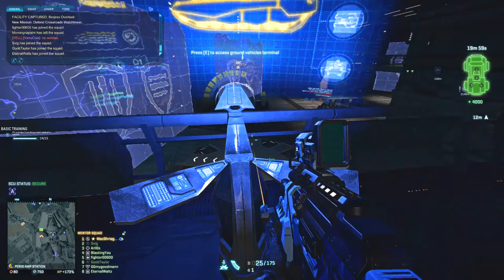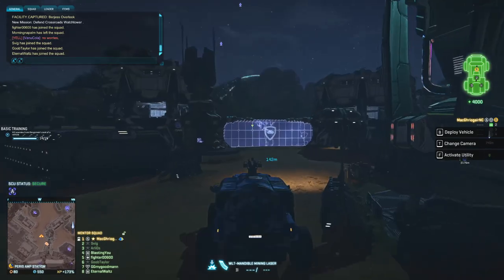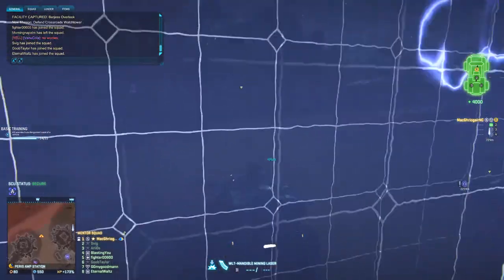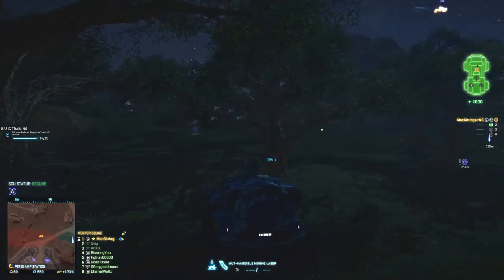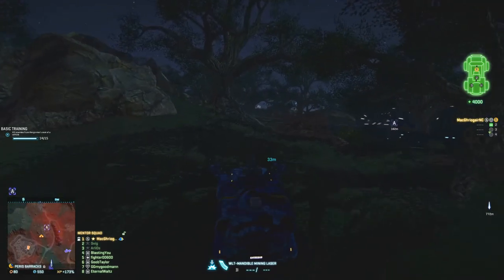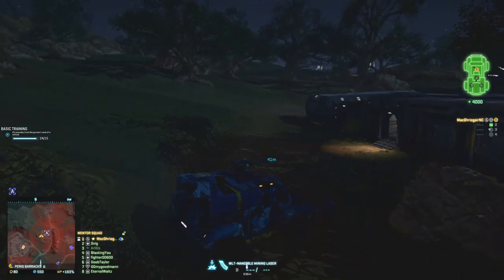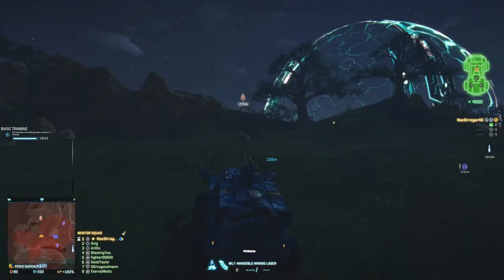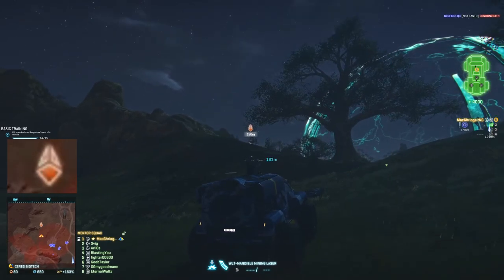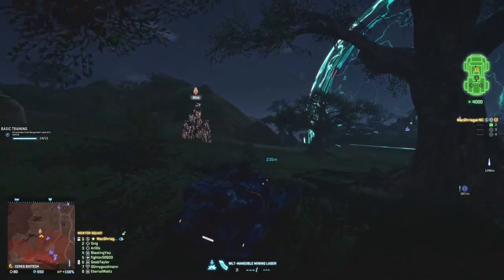Let's take out the ANT — it's just like any other vehicle. We have to find some resources, but I've got to watch out because there are TR in the area. Now, base building is only, as far as I know, in the PC version of Planetside 2. If you look on the minimap, you see that little symbol I'm coming up towards? That's the resource we have to collect in our ANT.